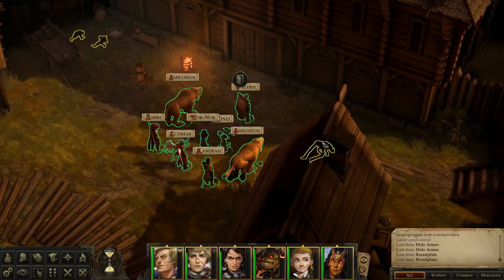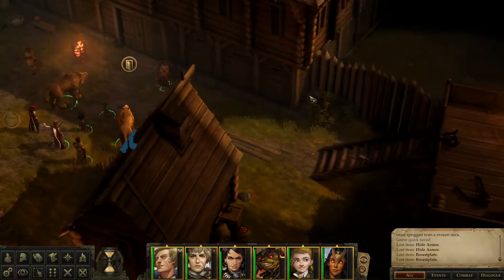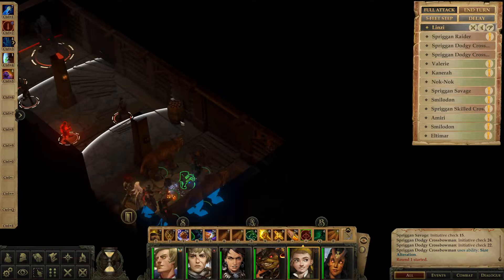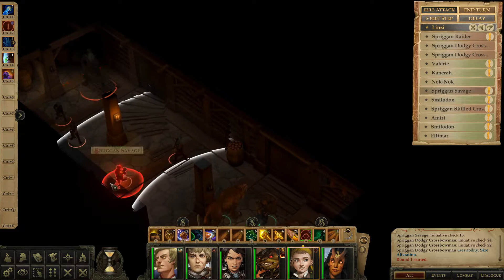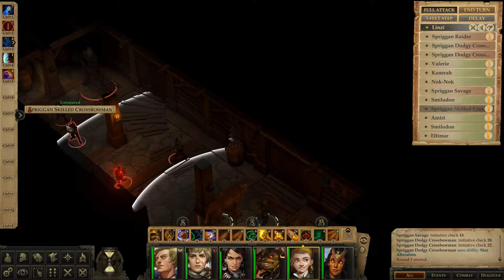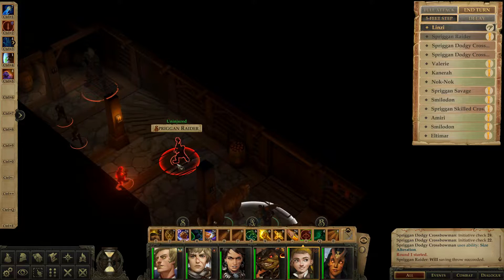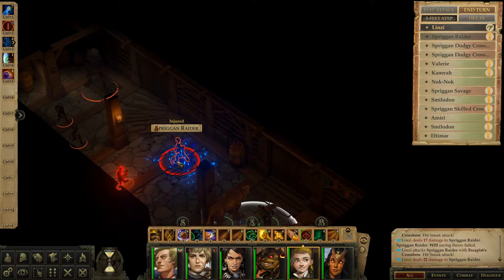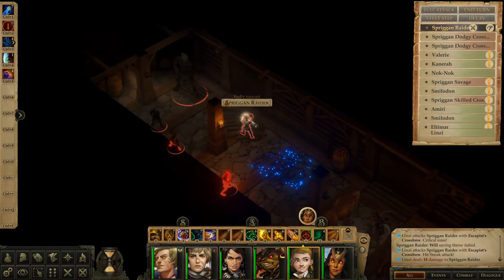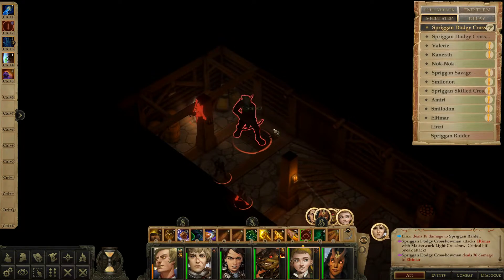We do have some enemies: a spriggan raider, a spriggan savage, crossbowman one, two, and three — one of them's a skilled crossbowman and two are dodgy. I'm not really sure what the difference is, but I'll shoot this guy in the back a bunch of times — four times right in the back. He's going to get feared, just like last time. The dodgy ones shoot faster.